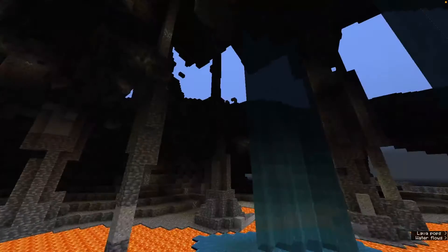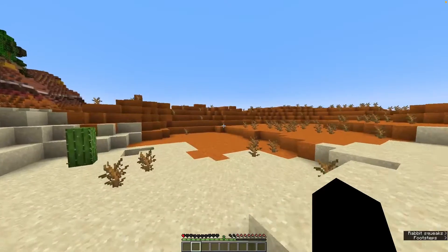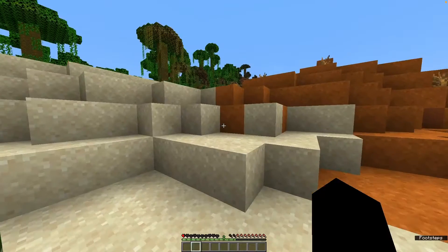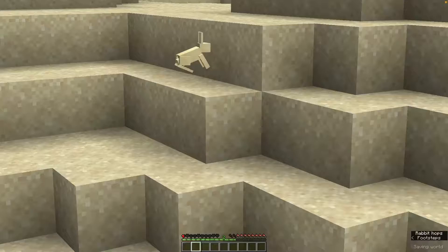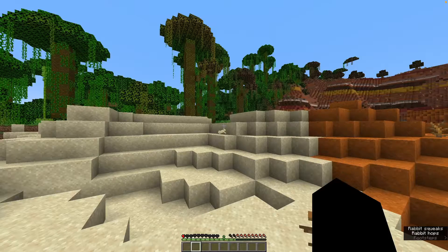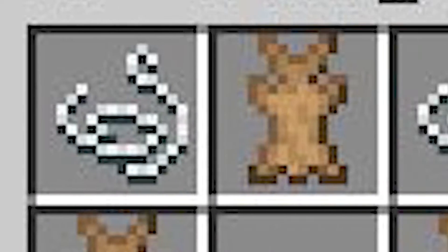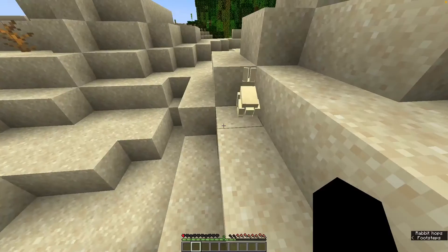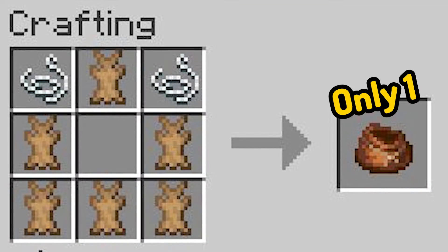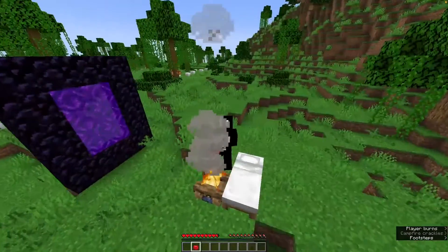The first lesser-known feature is the bundle. We first saw bundles before the release of 1.17, and people speculated it was a way to solve the inventory issue. But no one seemed very excited about bundles since they're kind of useless. Sure, they may be good for early game when you have a small amount of different items, but the problem is the crafting recipe — you need 6 rabbit hides plus 2 strings. The string is easy to get, but rabbit hides are a real struggle, and all those materials only craft one bundle.